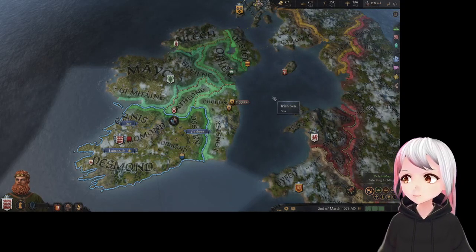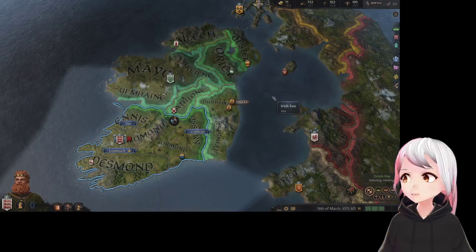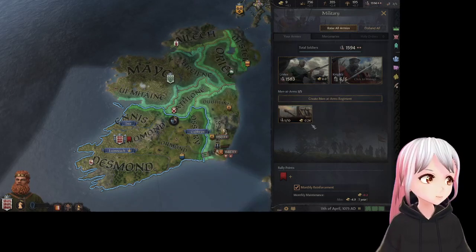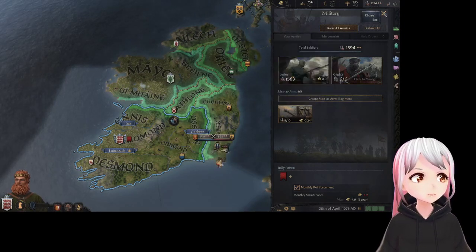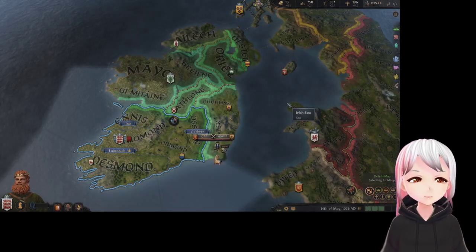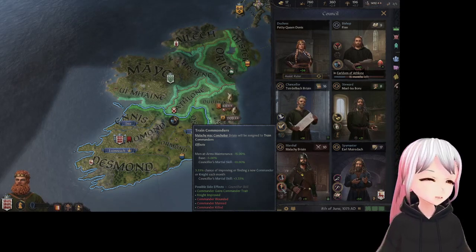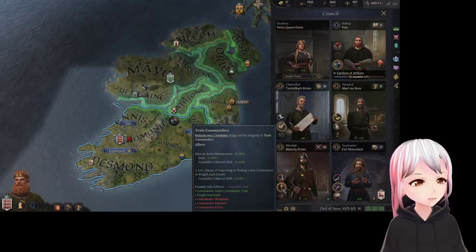While waiting, we'll clean up internal borders, get rid of the kid in charge of Almond, and begin building retinues. I can start building men at arms now. They start at 5 and reinforce to 10 over time — while reinforcing they can be expensive, but at full manpower they're generally not too costly. The marshal task 'train commanders' also reduces men at arms maintenance, so I'll switch him over to that.